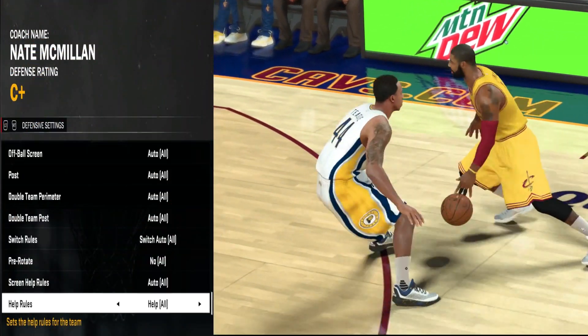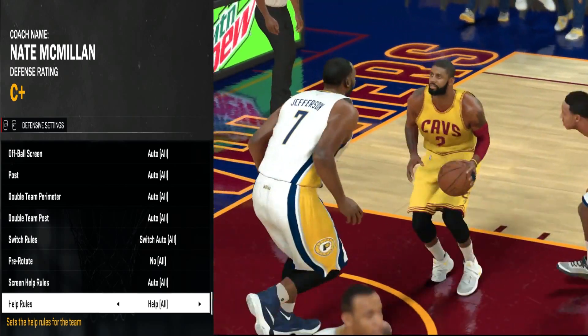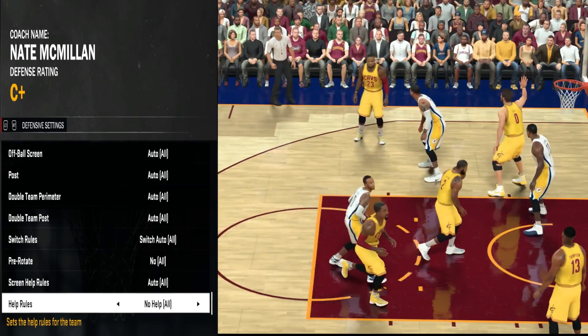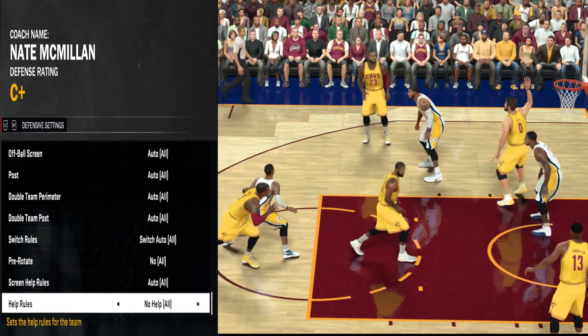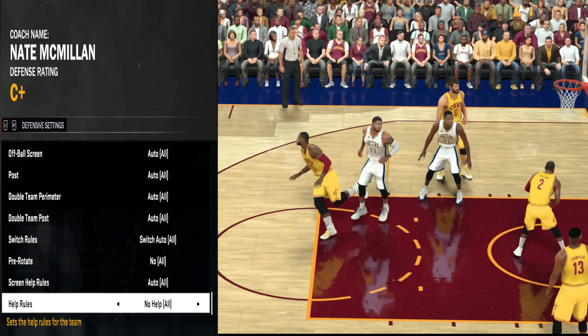The first new setting we have is Help Rules. When you select help, there will be weak side help when one of your defenders gets beaten on defense. When you select no help, no defender will respond when someone is beaten on defense. As you can see, Kyrie is just walking to the zone and no one is responding to him. I prefer this because I don't have to worry about help coming from all directions — I can always be help defense — so I'm really glad 2K added this in the game.